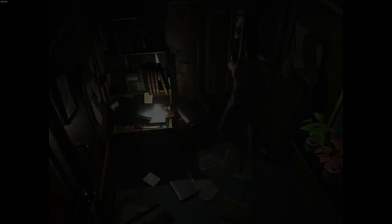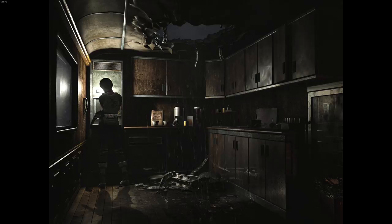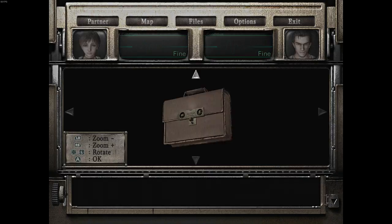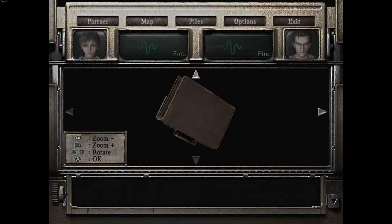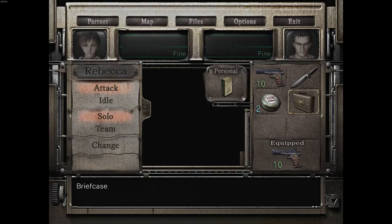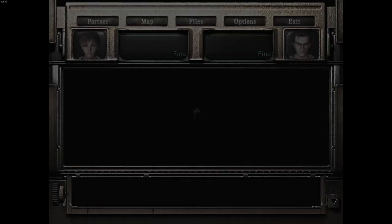I don't have to read every single one of those documents, do I? Something is in here - a case. Oh, the briefcase. I don't know how to just leave those herbs in there. Let's examine this and check the clues. Looks as if they're going to fit some kind of round objects - two holes. I could have used to leave the ink ribbons in the save room. Item management - it's not going to be my strongest point, I don't think.